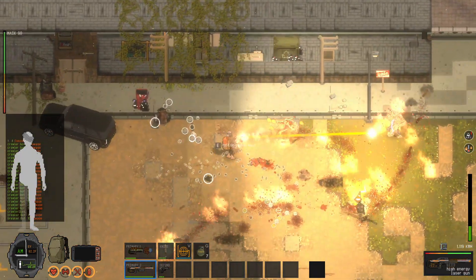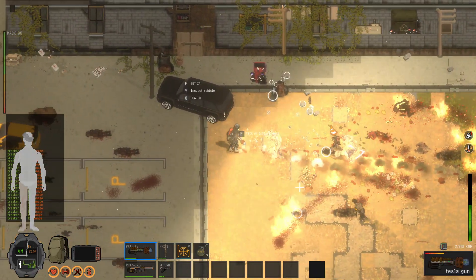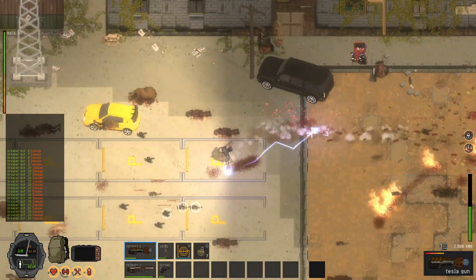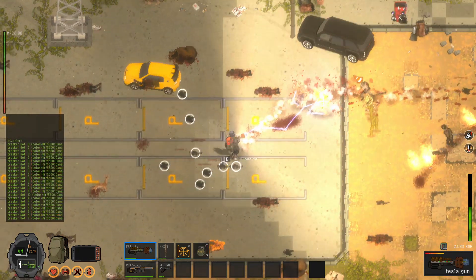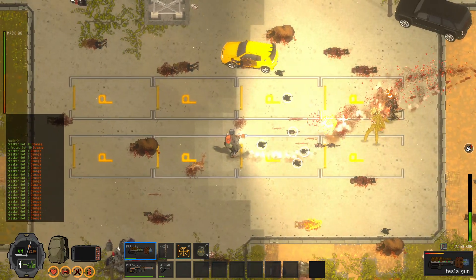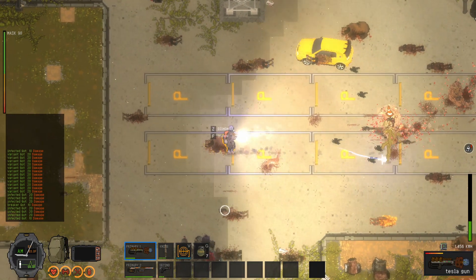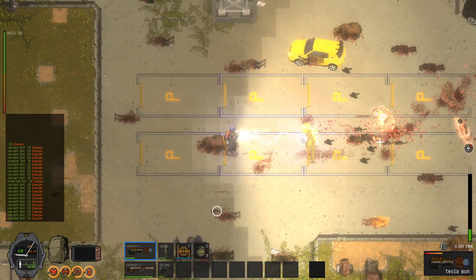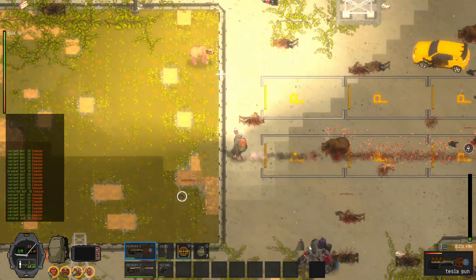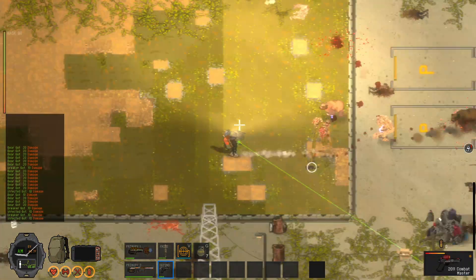Also, if you set them on fire it's kind of an annoying effect. It should also slow them down - the Tesla should slow them down, because that's what electricity is about. I don't see this effect most times anyway. These guys seem to be a little weaker against the normal zombies.